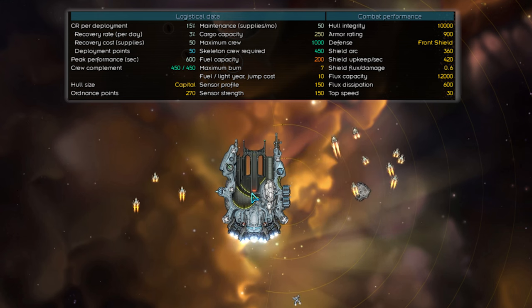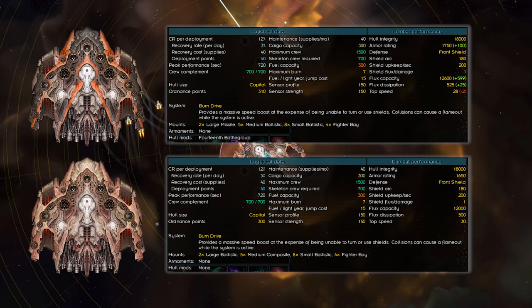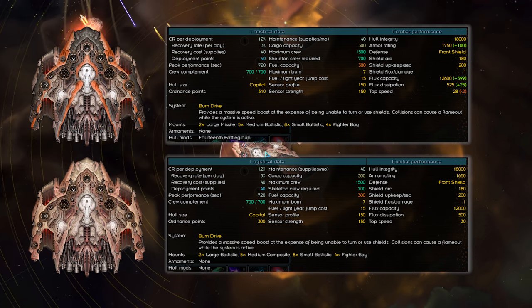For the third carrier category, we have the Chonkers: the Mora, the Astral, and the Legion. The Mora is in this section because at a 1250 armor rating, it has more armor than the Astral. Having a slower speed and even a damper field further solidifies its Chonker status. It's not an exaggeration to say that the Mora is like a floating brick. Like the Heron, the Mora has three flight decks, but the Mora has the weapon's edge, having two medium missile mounts along with some ballistic slots. With the missile slots and the armor rating the Mora has, it makes it more effective as a front line ship that can also comfortably fit in the back line. In my current playthrough, I've been using Pilum missiles on the Mora, and it does a great job of keeping pressure on the enemy's front line.